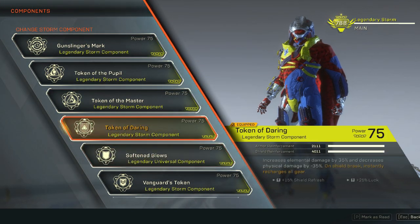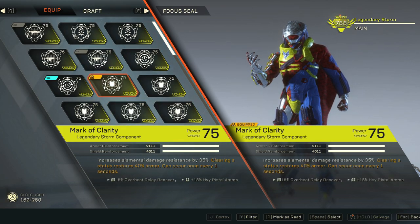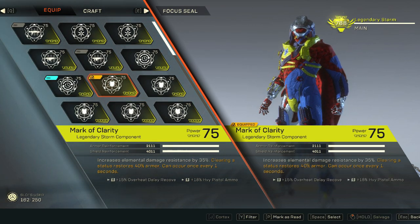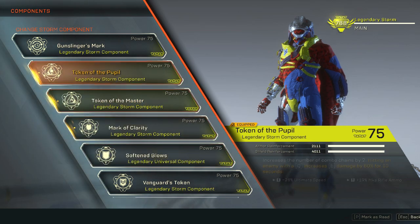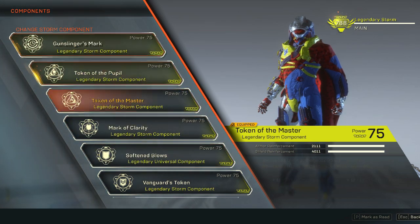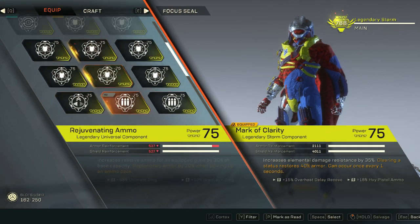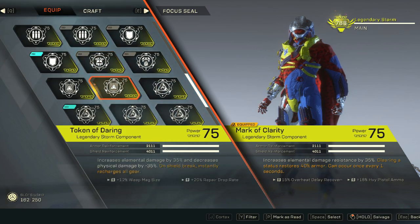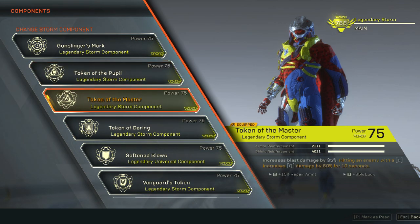If you're still dying, the fourth slot can be changed to Markup Clarity — when enemies apply a status like fire and it clears, you gain 40%. So it's either three offensive components and three defensive components, or you go four offensive components, usually Token of Daring. That's pretty much my setup for this build.